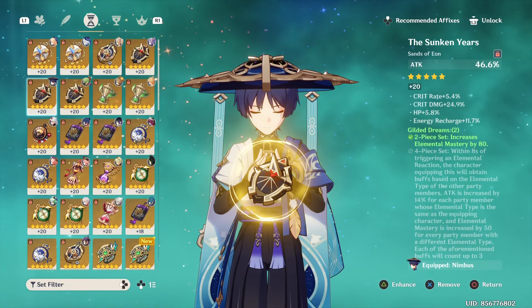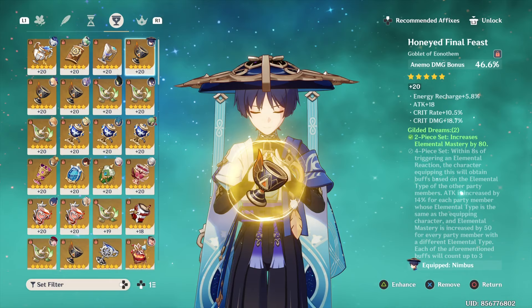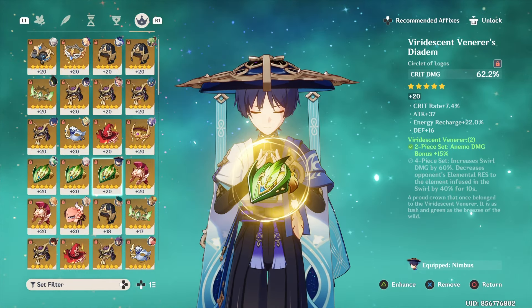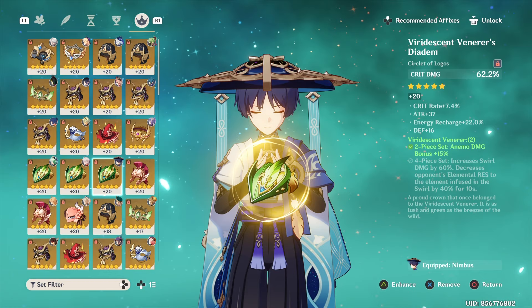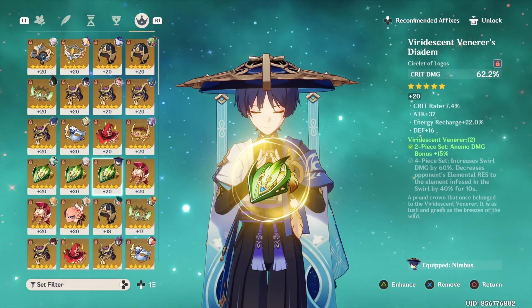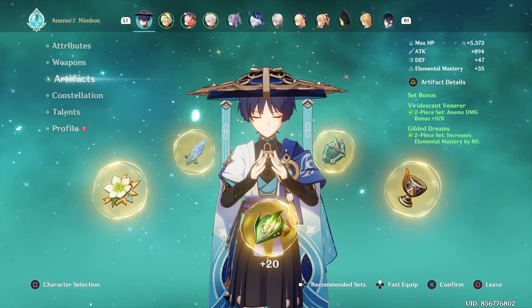For stats, you'll want the typical DPS setup: Attack Sands, Anemo Goblet, and Crit Circlet. Considering that Wanderer's ascension stat is Crit Rate, I recommend a Crit Damage Circlet, but if you have a Crit Damage weapon then go for Crit Rate instead, and vice versa.